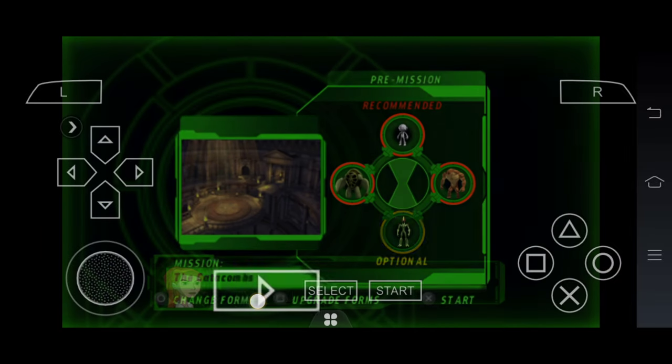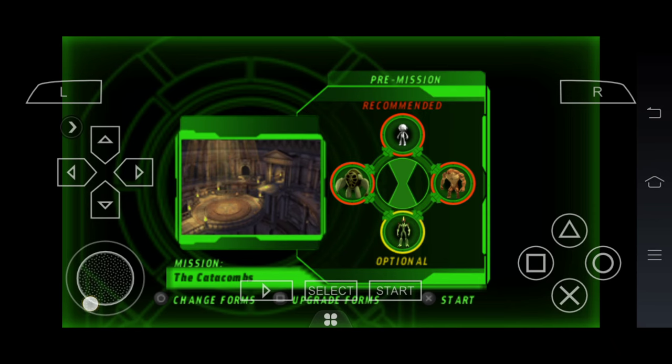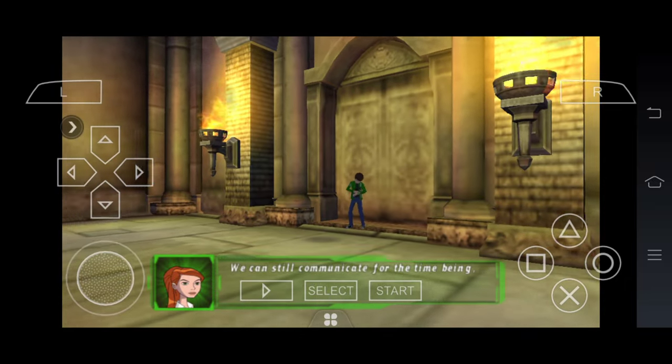You can change which aliens are selected. They'll communicate for the time being.